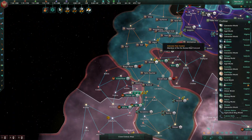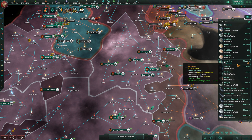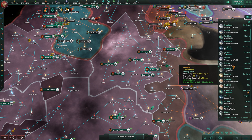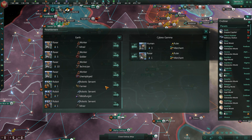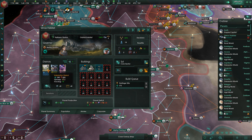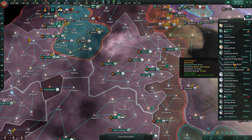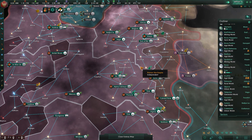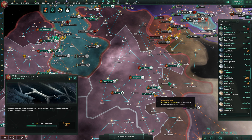100% war exhaustion on the part of the attackers in this war. How's this other one going? Same situation. I don't know what to tell you — it's kind of odd. They're working their way through their conflicts, taking it one step at a time. Let's resettle you guys to Cybrex Gamma, and I'm going to do another trade district at the Venus Habitat. Cybrex Gamma is ready for its gene clinic, for population growth purposes.